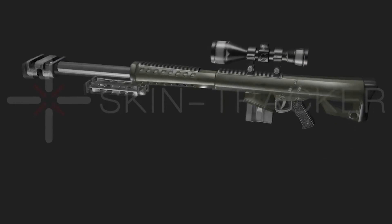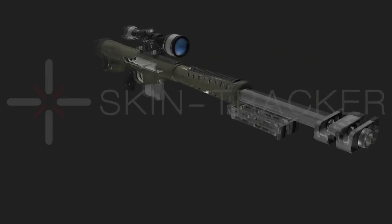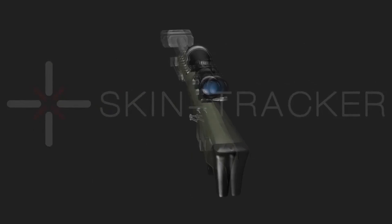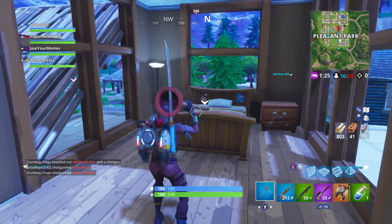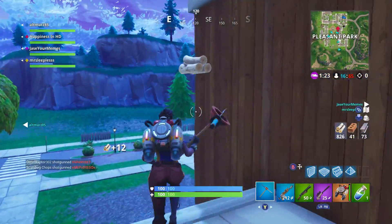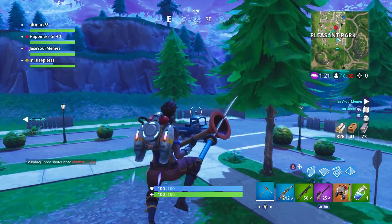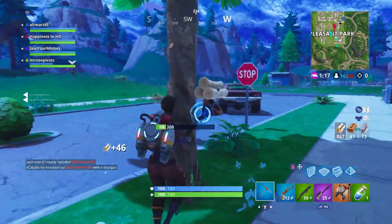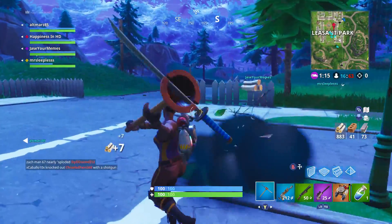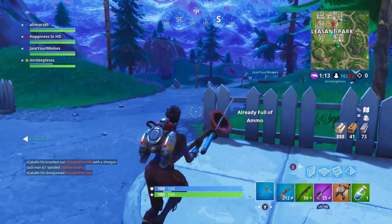The P90 is a submachine gun, also from the Call of Duty franchise. It definitely seems like Fortnite is trying to bring some modern weapons into the community. As far as the actual files go, I don't have the full data yet, but I do have the 3D models and the emblems from the files. The renders are here, which means they can pretty much release these weapons at any point.